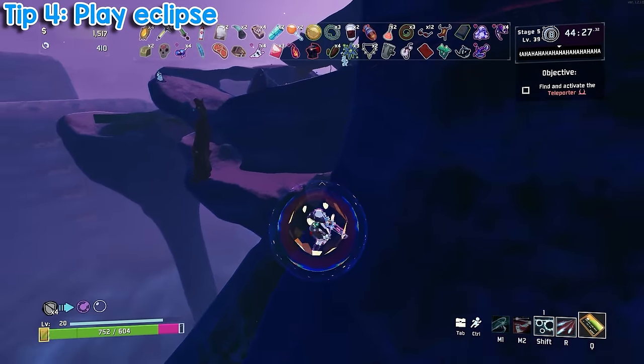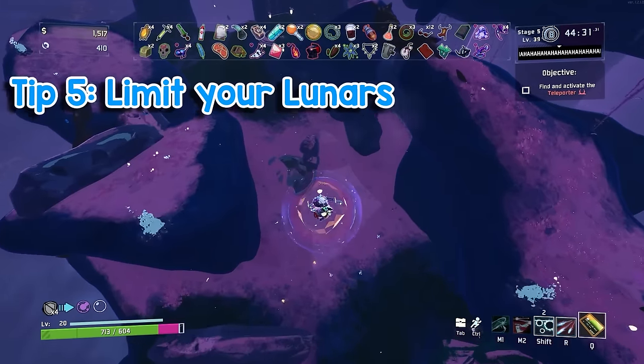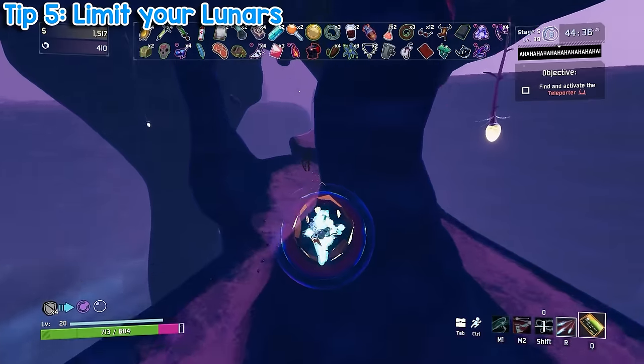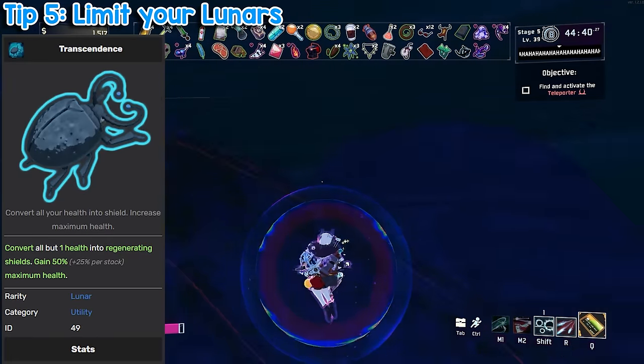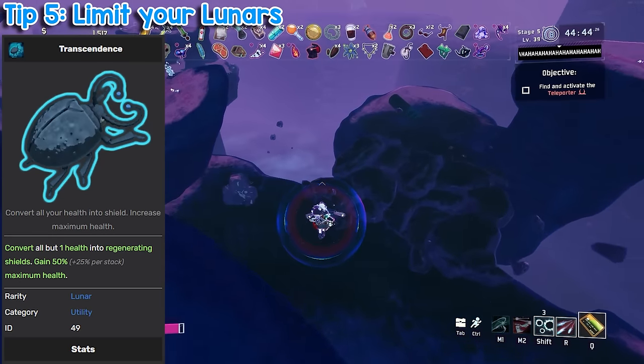Unless you abuse lunars, which brings me to my next tip. Tip number five: limit your lunar usage. Lunars are OP and will prevent you from getting better, so limit their use. I know this is advice nobody wants to hear, but it's the truth. To give you an example, let's examine Transcendence on Eclipse 8. This item converts all of your health into shield and gives you 50% more of it.